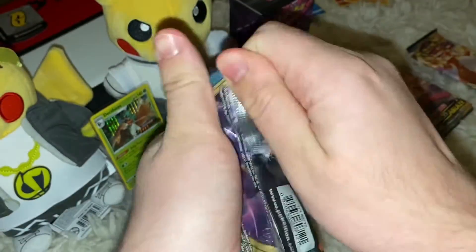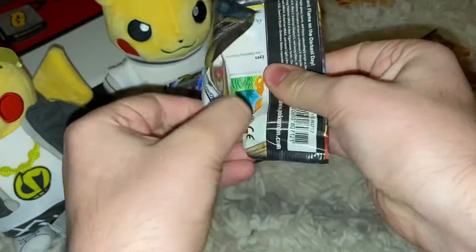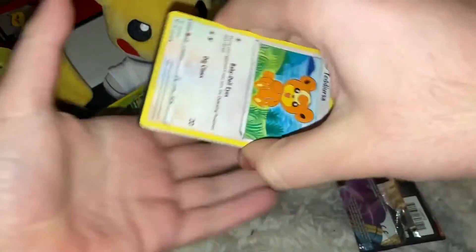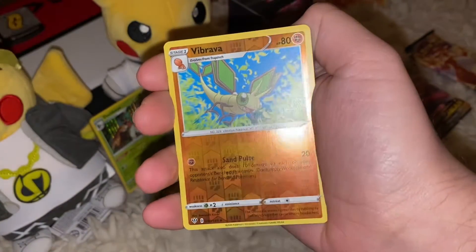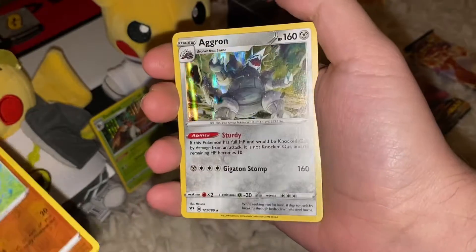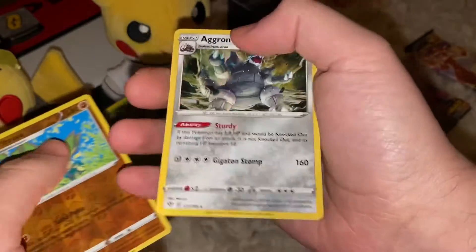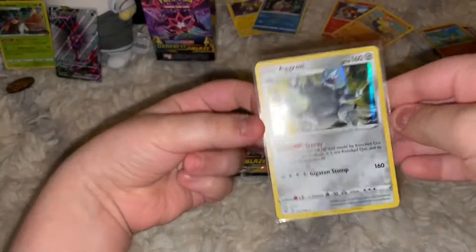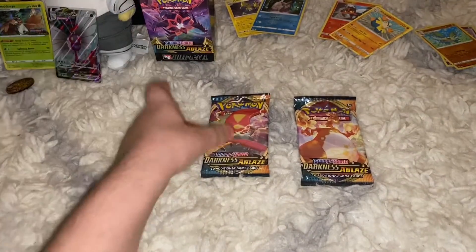Darkness of Blaze is really generous to us — first of all, we got one of the holos that I wanted, pre-release holos actually, and now we get a cool V-MAX. Verse vibrato, and a holo Aggron — wow, great! Here's the code card and here's that holo Aggron. Not bad, let's move on.